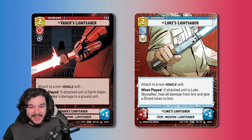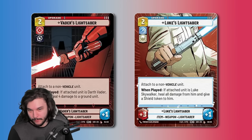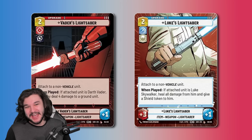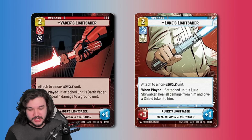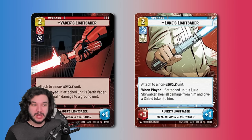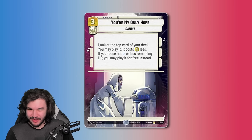Any card that references a specific name is going to get better as we get more printings of that character — that seems fairly obvious. But with these lightsabers specifically, they're already so strong even without additional printings of their respective units, so the upside is massive.